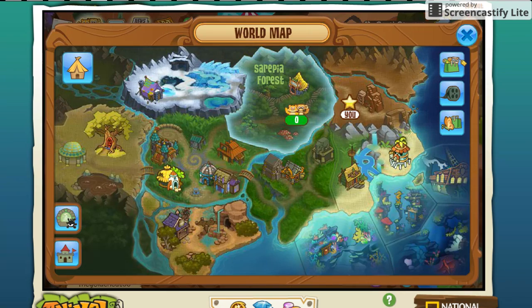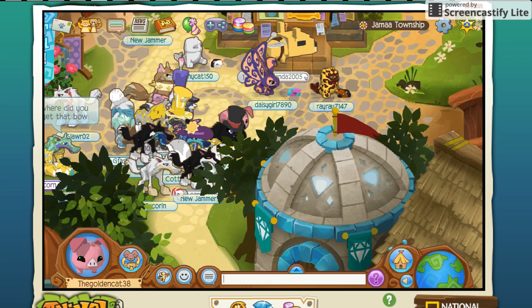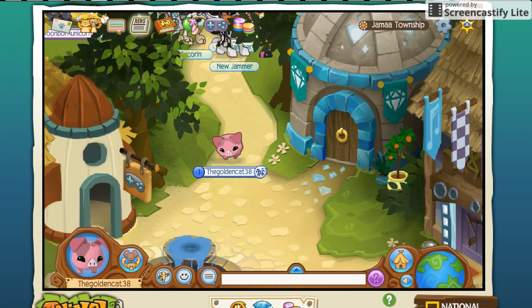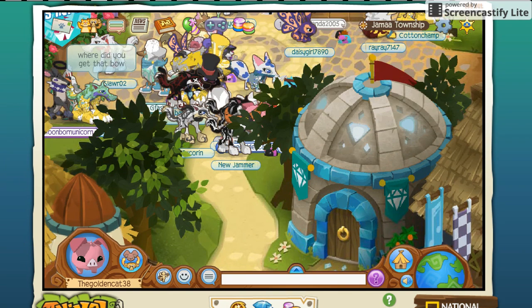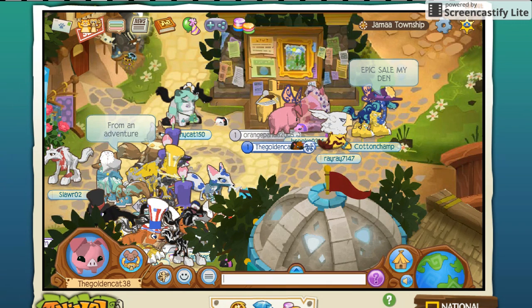Now where you have to be to do this is you have to be in Drama Township, right at this place. What you're gonna have to do is you're gonna have to click on this and it says 'Submit a Howl.'